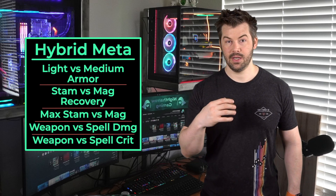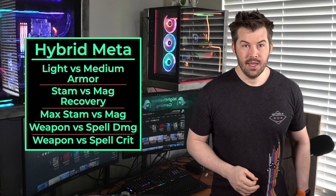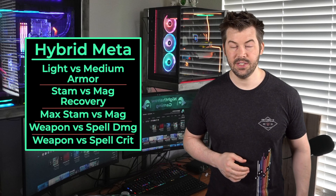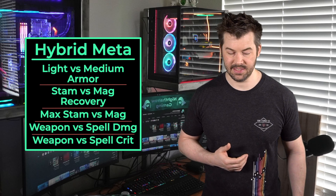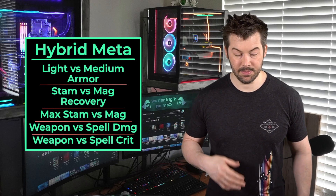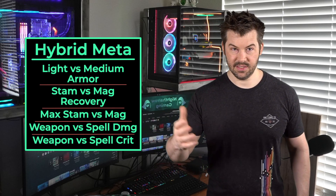If you really like the RP of running one kind of damage — like a full magicka build with all light armor, or an all-stamina build with all medium armor — sure, it's not as efficient. We're talking about a five to 7% damage decrease, but it's not that big of a deal. So just pick whichever one you want and go with it.